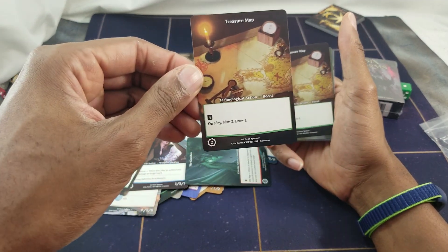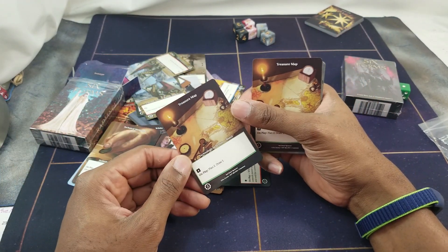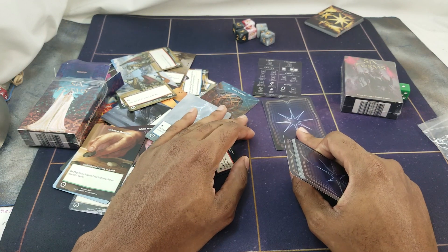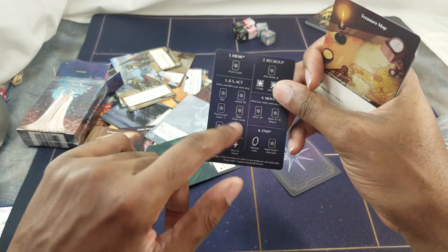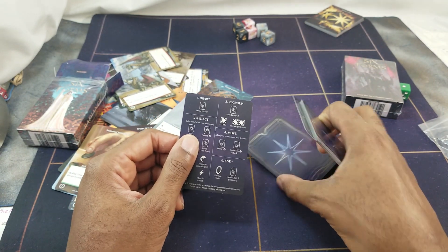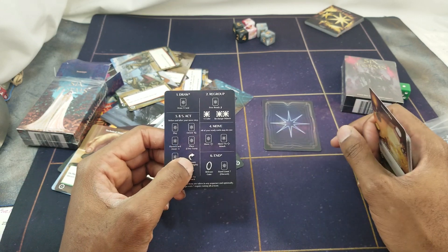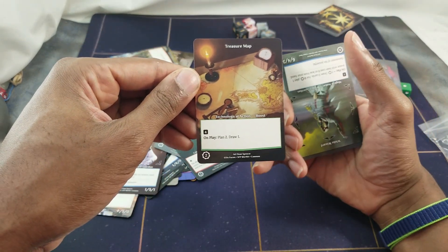The strategy in this game is interesting — there's no summoning sickness. You only get so many moves, but if you set a card face down you get an extra play. You can only play one card a turn, but you can also place one card face down per turn — you don't pay for the placed card, only for the one you play face down. That's how you get extra cards on the field. Treasure Map — four energy, on play plan two, draw one.